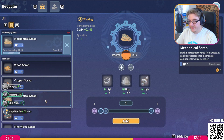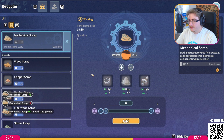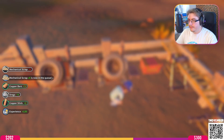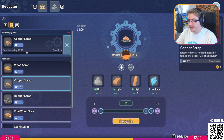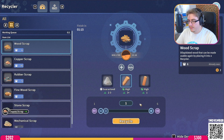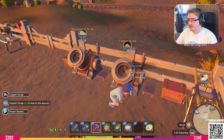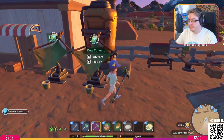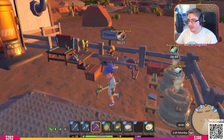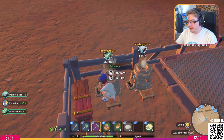Do we have any more mechanical scrap? Queue full. Copper scrap - can I add any more? Where am I seeing the actual queue itself? If I cancel this and then go back into it I can put all 12 in - I don't really understand that. Why not just allow me to increase the queue already by a certain amount? Oh my god, have we really only made one brick? Let's do this.